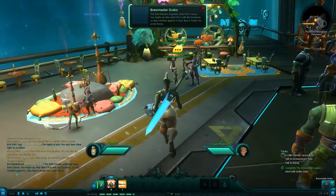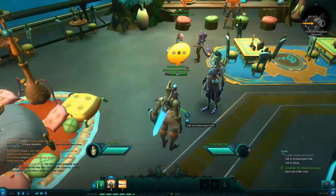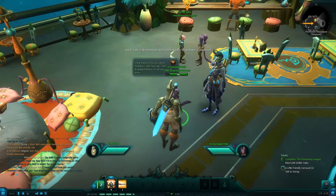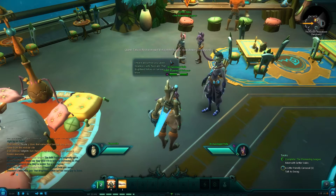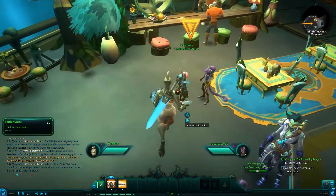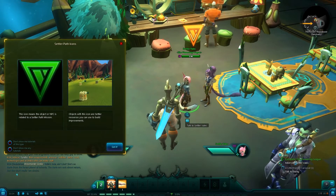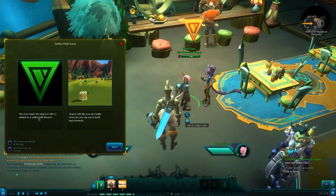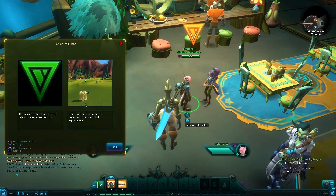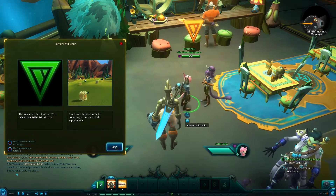I don't understand. Apparently this is an introduction to all the different races here, which you learn more than that in character creation just from the little blurbs on the side. Here's the settler person, and here's a little tooltip for the settler icons — the objects in the world that are settler resources you can use to build improvements.